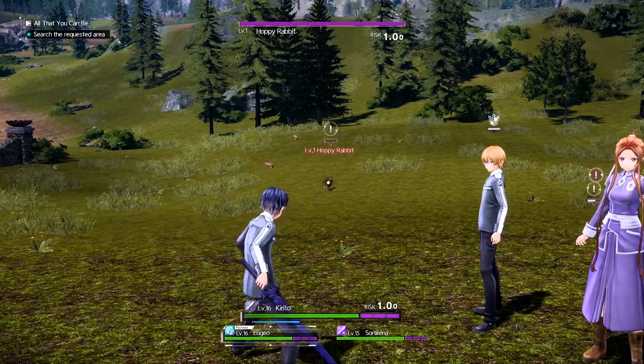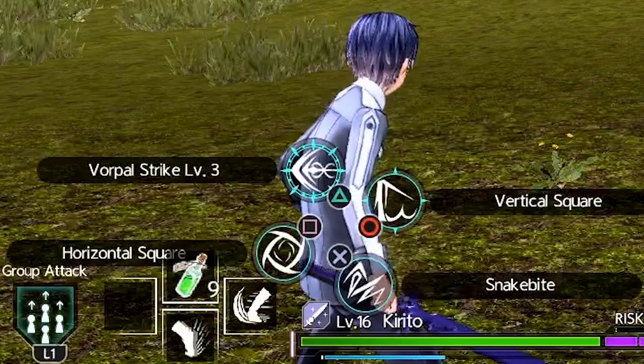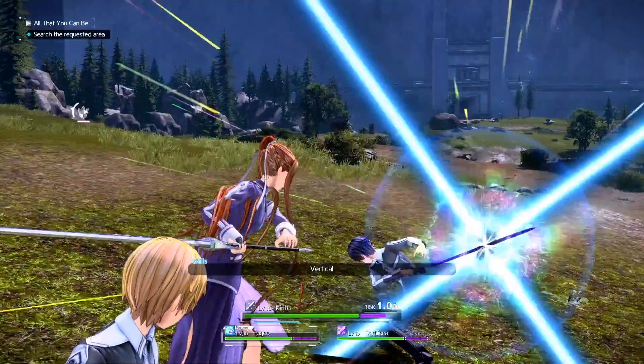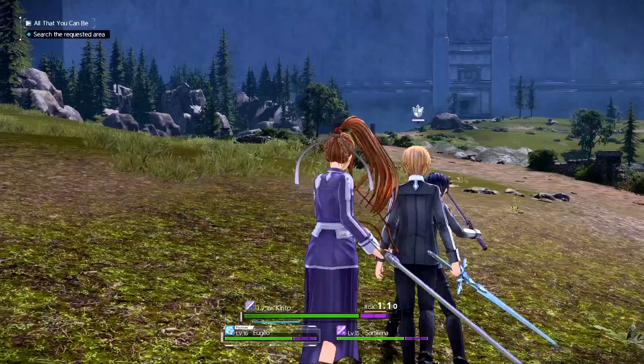First off, Skill Types. There are regular Sword Skills, which simply initiate an action the moment you use them — things like Vertical or Horizontal as early game examples. Nothing to elaborate on these: you use the skill, the skill is launched immediately.